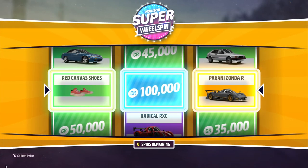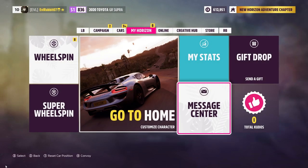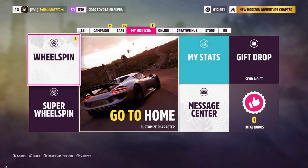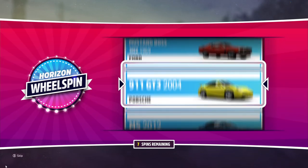We also got a Pagani Zonda R — that's actually a pretty big pull. So the Zonda R and the Cherokee are what we have from the super wheel spins so far, but we have eight more regular wheel spins. Let's see what other kind of cars we can get for this episode.